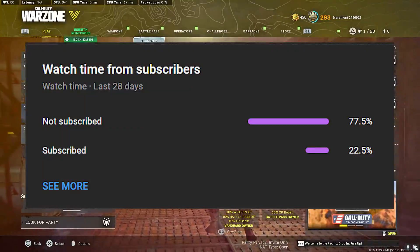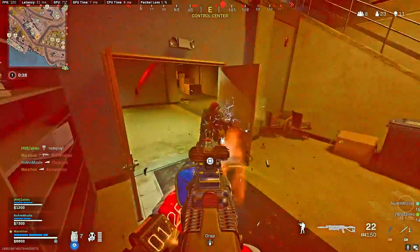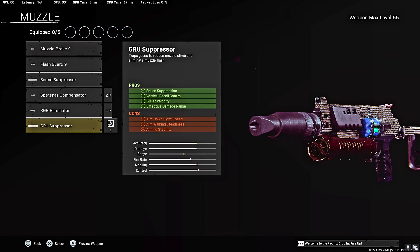Only 20% of you guys who watch this video are subscribed to the channel, so if you enjoy the video consider subscribing with all notifications on — it's free and helps out the channel a ton. For the muzzle, you gotta rock the GRU Suppressor. You get sound suppression, vertical recoil control, bullet velocity, and effective damage range. Easily the best muzzle in the entire game — rock it 100% of the time.